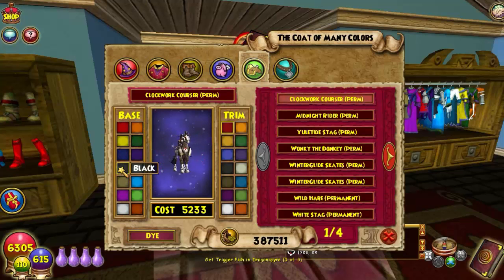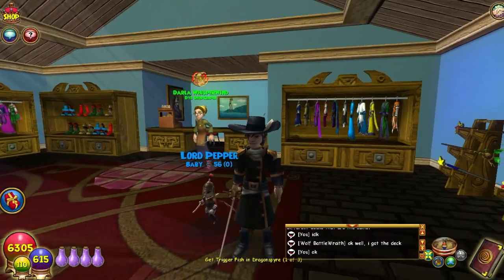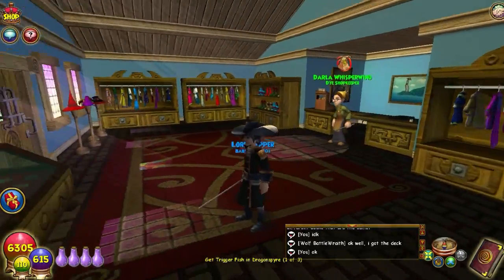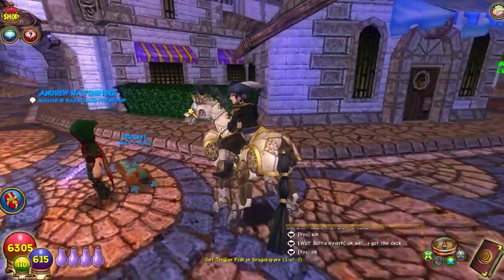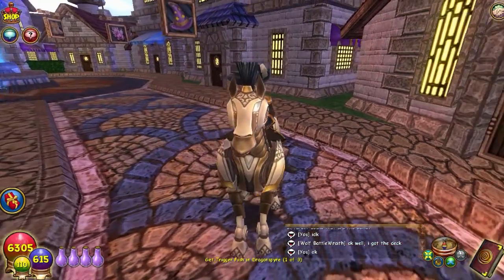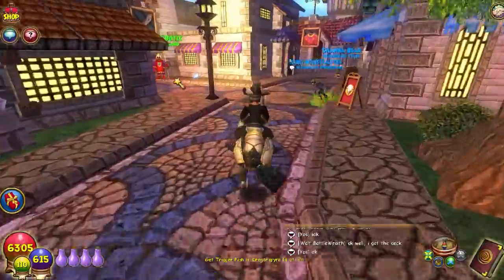We can dye the mount too — let's do black and white. Black is its tail and white is its eyes, so that's pretty cool. Black and white looks kind of cool, so let's dye them. Here's our gear dyed — I think it looks really cool. And here is our mount — look at those white eyes and black hair. I like it black and white for death. This looks really cool!